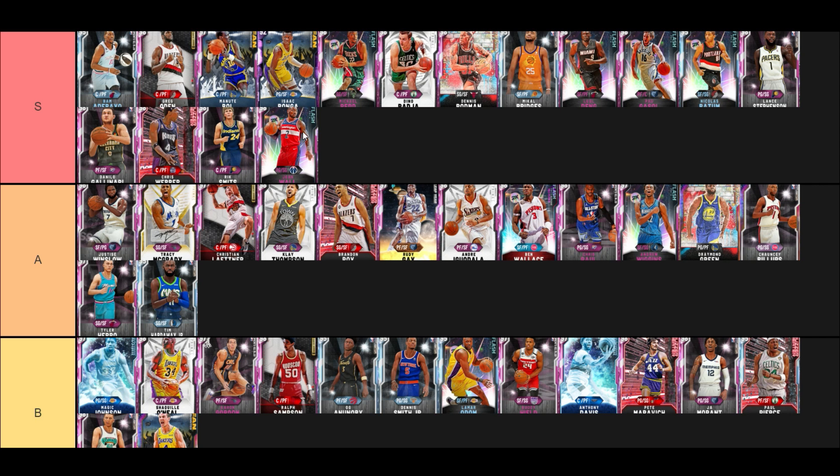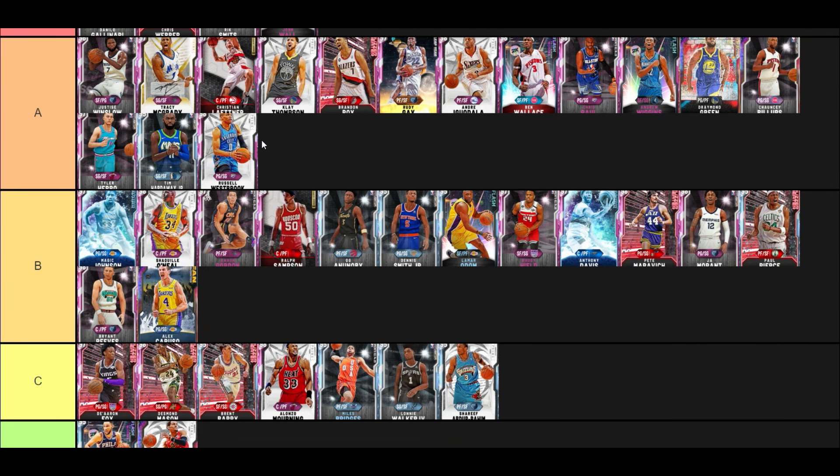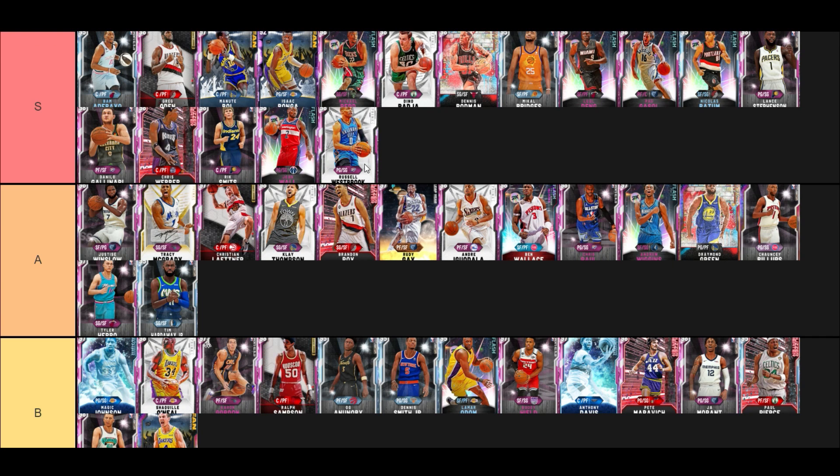Pink Diamond Russell Westbrook — still a great point guard in this game. If you play Triple Threat just go buy the diamond one because it's a little better. But this is a good card — his stop-and-go is so well whether coming out of a hezi, exploding, or just slamming on the brakes and popping from Limitless. His range is elite for a point guard — it is deep.